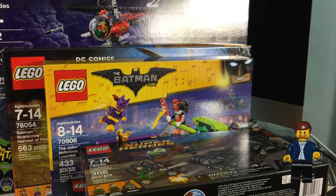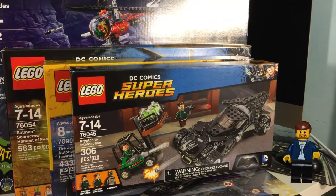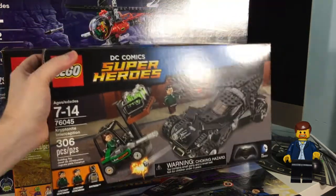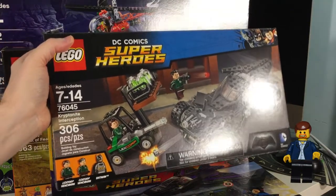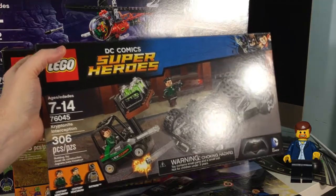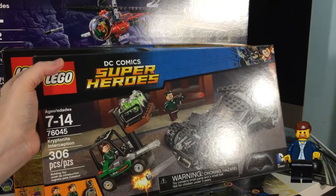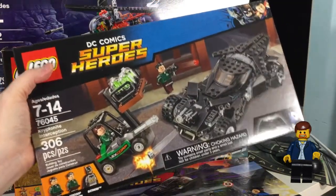Next we have the Kryptonite Inception, a 306-piece set with a great Batmobile build from the movie. The minifig selection is pretty weak — I talked about that in my video on this set — but I think the build, the concept, and the fact that it's only 306 pieces means there's a lot going for it. Check out the video on my channel if you want more specs.